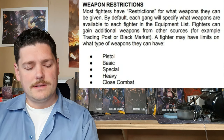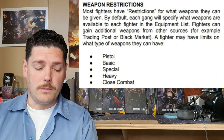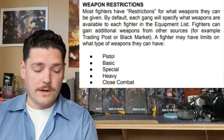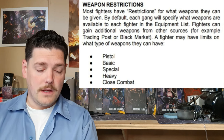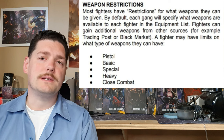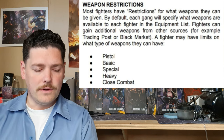Weapon restrictions: most fighters have restrictions for what weapons they can be given. By default, each gang will specify what weapons are available to each fighter in the equipment list. Fighters can gain additional weapons from other sources such as the trading post or black market. A fighter may have limits on the type of weapons they can have — whether pistols, basic weapons, special weapons, heavy weapons, etc. A fighter can have access to all weapon types, some, or none, depending on the fighter type.